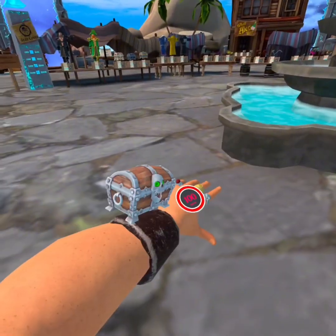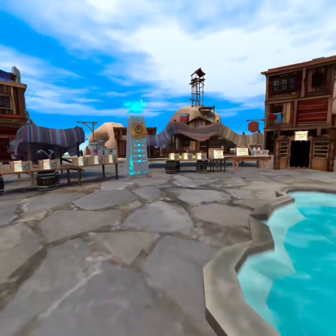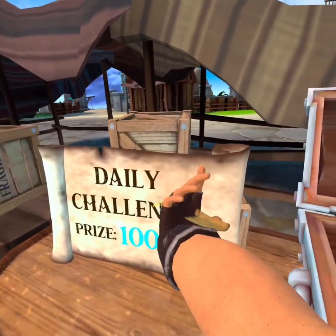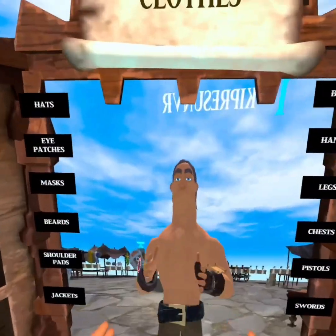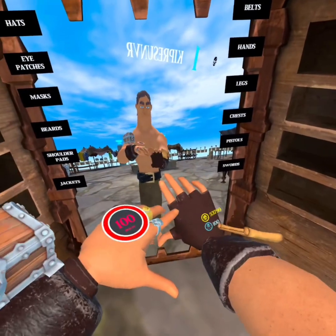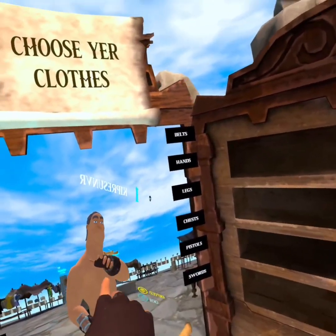So you have the chest, and you can do like daily quests and stuff. You also have a map. We're right now in the lobby. I only get gold — I don't really do the daily quests that often, but we're gonna do daily quests today.